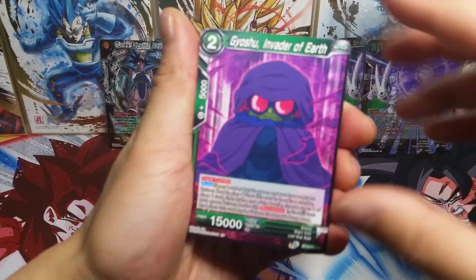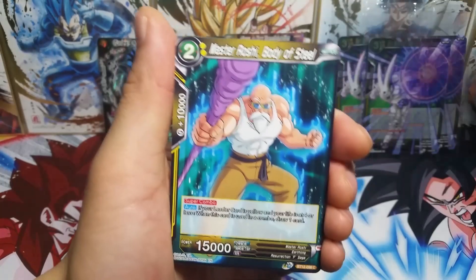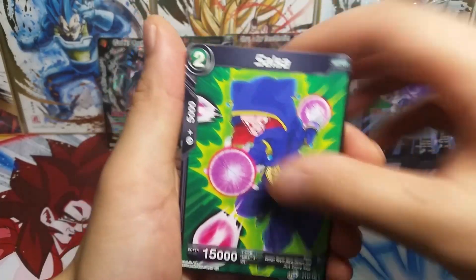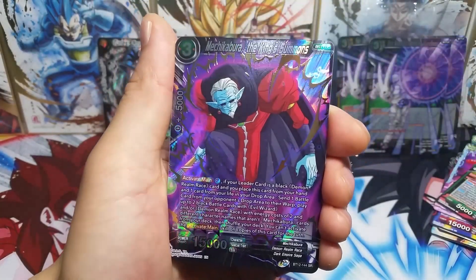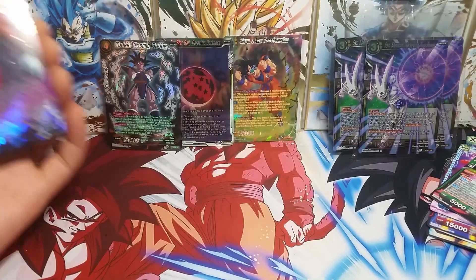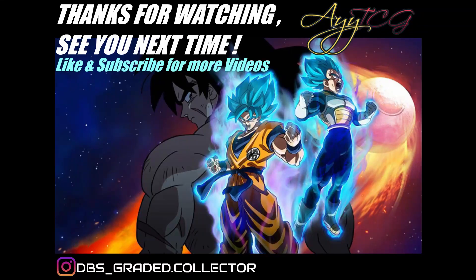Down to the last and final pack of this opening, which has been awesome — two SPRs in three premium packs, that is definitely a win. We have Krillin, Janemba Leader, Salsa, foil Son Goku, and the last card is an SR Meki Kabura to end off this opening. I hope you guys have enjoyed this opening and I will see you for the next one.